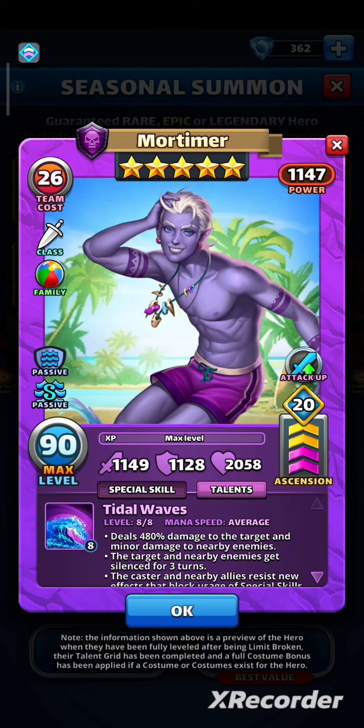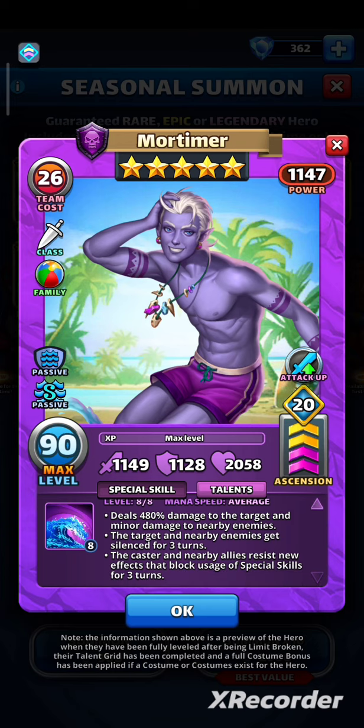Mana speed is average, so he needs 10 tiles to go off. Of course you can speed him up to 9, and this is crucial — that's why you might need the mana node. His Tidal Waves deals 480% damage to the target and minor damage to nearby enemies.